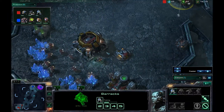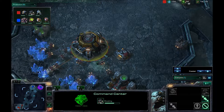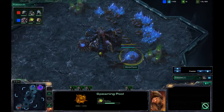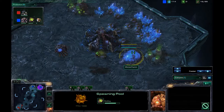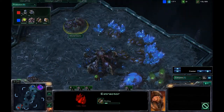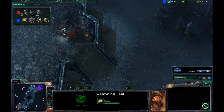I am going for one-rax right now because that is all the minerals I have. The spawning pool is on the way. It looks like it was a 14 hatch followed by about a 15, or maybe a 14 pool into a gas. He picked the good gas here because this one is blocked off by his spawning pool.